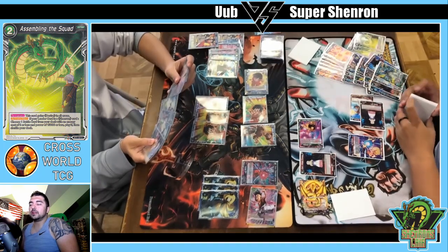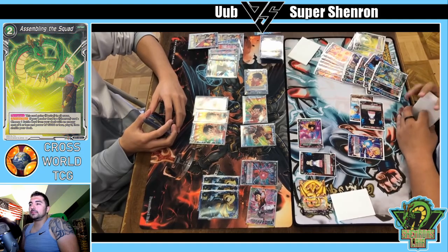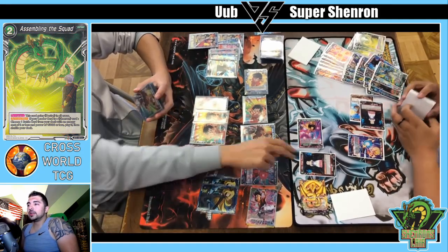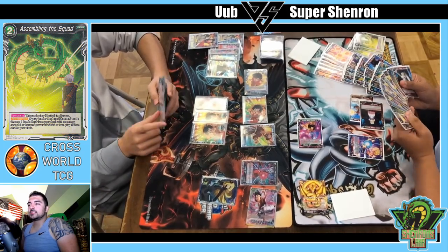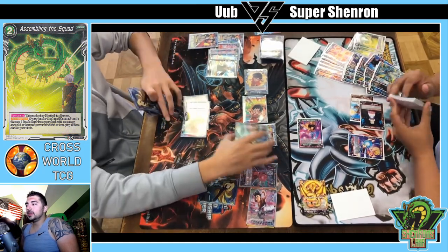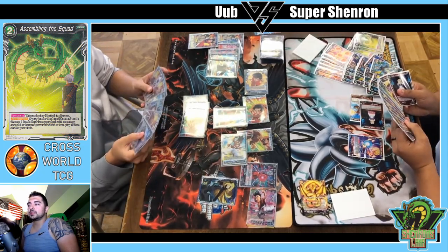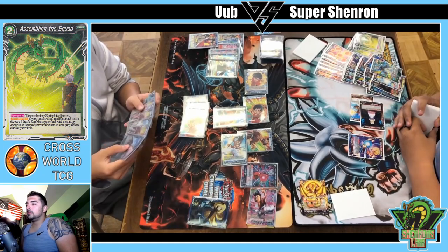That's better than two individual 5k combos, and if Kevin had a reason to untap that energy it would have been pretty good. Wondering if Kevin can do the Ultra Instinct play — maybe he's taking his life to dig for the middle Goku. It doesn't look like he has it. He might have the Ultra Instinct but not the bigger middle Goku from the anniversary box. He does draw into a Goku, which is pretty solid. Both players have comparable hand sizes.